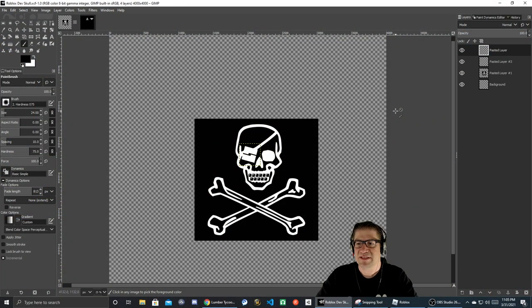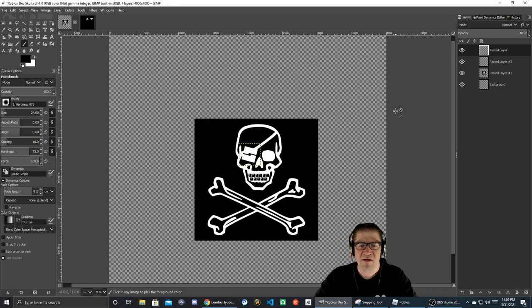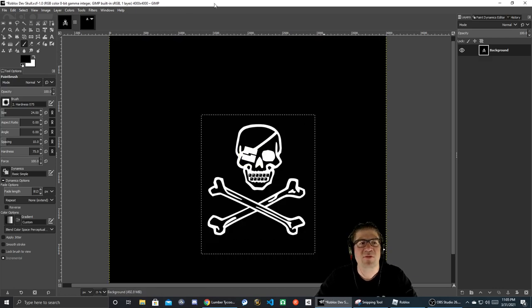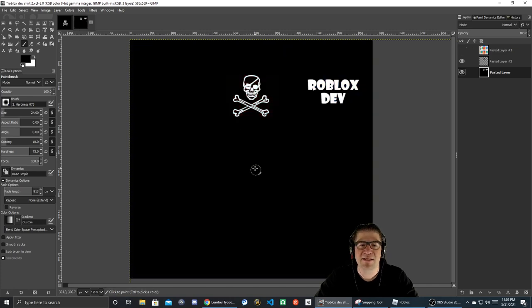If I do Ctrl+Z you can kind of see my reverse of everything I was doing and working on. I was trying to get all the teeth to look correct. I'll Ctrl+Y it back forward — there we go. So that's where I ended up, and then I removed the bones and stuff. But this is the actual Roblox t-shirt — I have the template right there and did the whole thing.